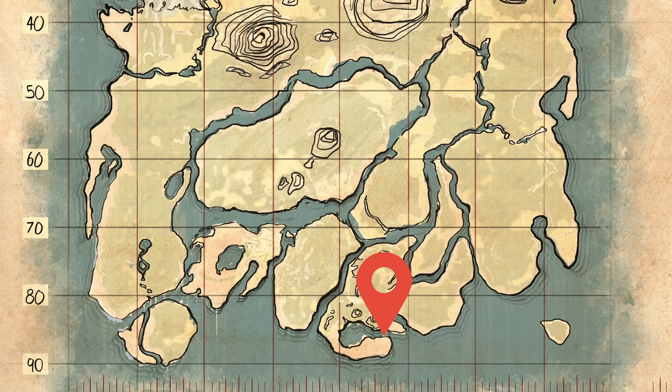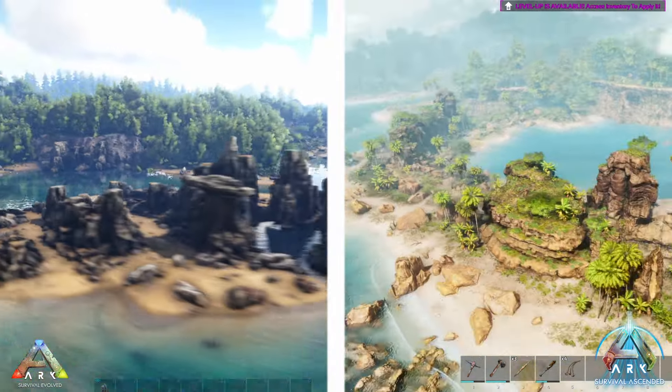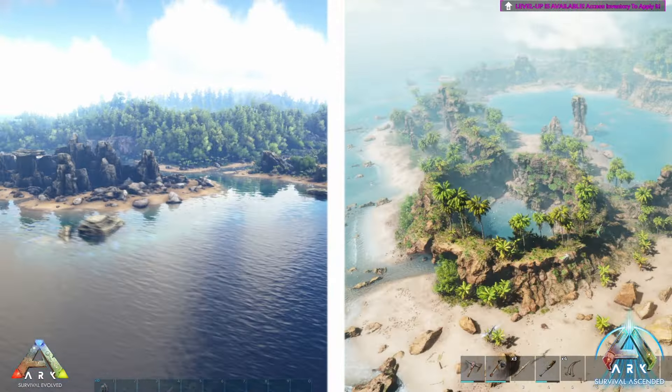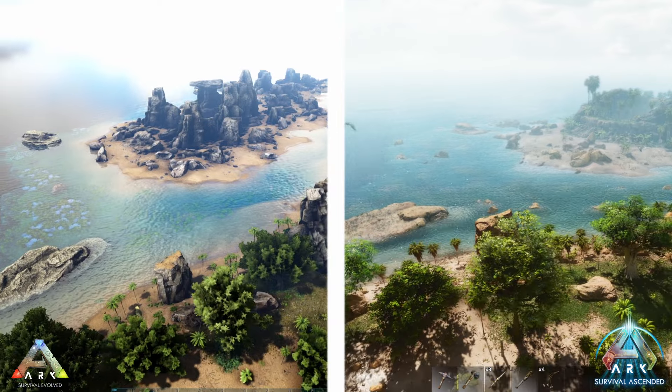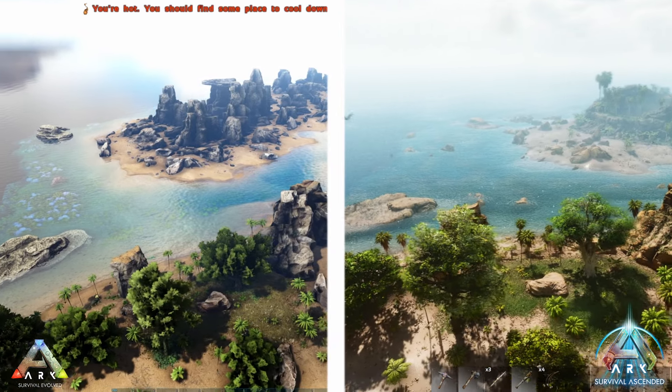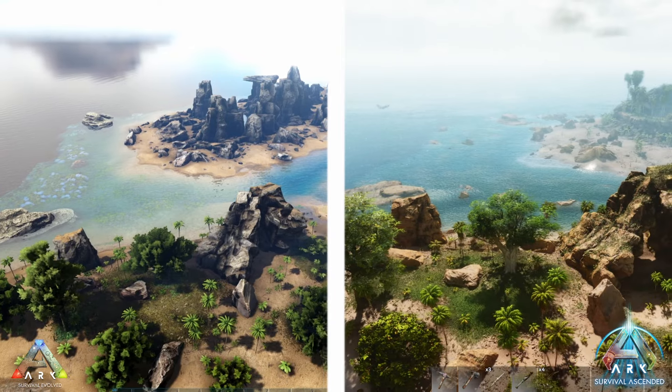At number seven are the Southern Islets — a blend of charm and convenience. Giant rocks, flat spots along the coastline, and unique structures await. Settle near sheltered lagoons that promise easy defense and enjoy the central location rich with metal, beaver dams, and foliage to keep your herbivores munching happily.